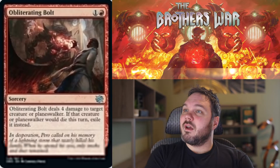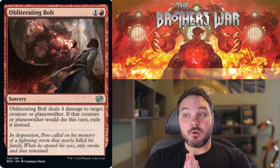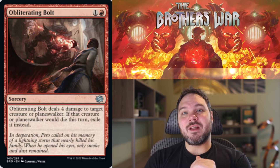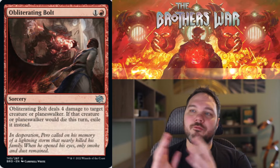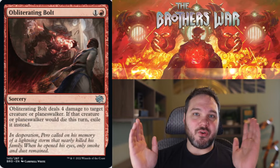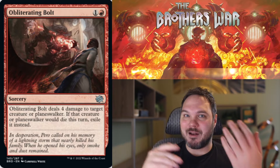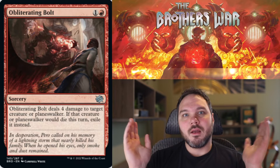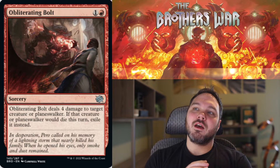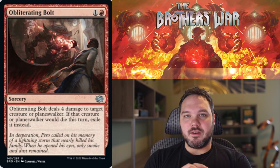Up next, a card I like even a little bit more — Obliterating Bolt. For one to red, you get a Sorcery — it deals 4 damage to a creature or Planeswalker; if that creature or Planeswalker would die this turn, exile it instead. Two mana for 4 damage to a creature or Planeswalker is already above rate — usually for two you're dealing three. Two to deal four is excellent. And the fact that this exiles the thing means they can't get it back from the graveyard, nor can they Unearth it. This is a solid B. It doesn't quite move up to B+ because it's not a two-for-one, but it's a strong B — love this card.